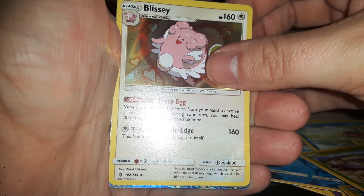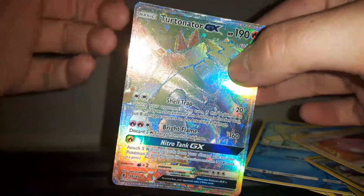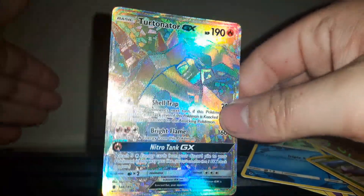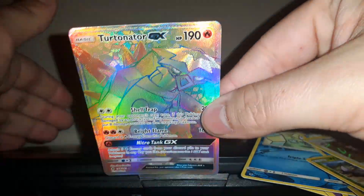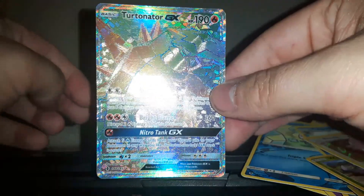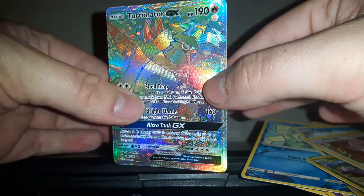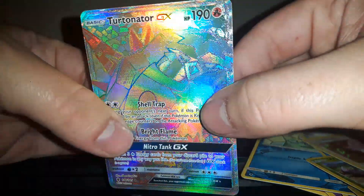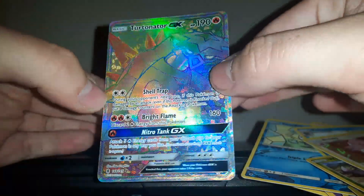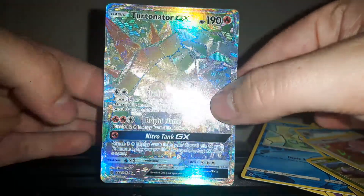Here is my new card — the hyper rare Turtonator GX. I'm actually quite happy that I got this because I was hoping to get a hyper rare someday, but I honestly didn't think it'd be Turtonator. I thought it'd be something like Umbreon or anyone like that. If I got Lunala or Solgaleo I probably would have gotten really lucky, but this is the best card I've ever got out of the Sun and Moon series. This is nearly one of my favorites — it's a really cool hyper rare card.